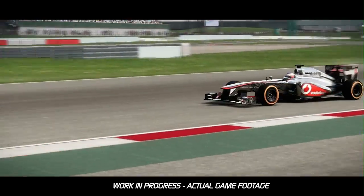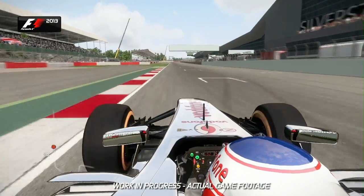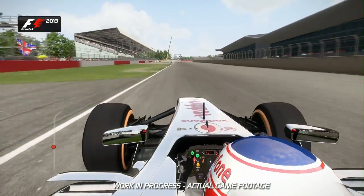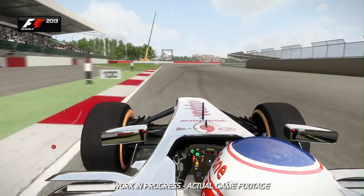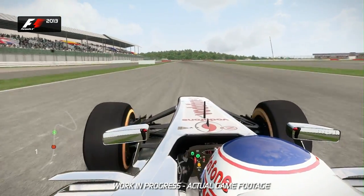Here we are at sunny Silverstone. Use all the track that you can and the exit kerb as well onto the start finish straight and the run-up towards turn one. Don't lift off come qualifying — you know you've got the car there for you with all that downforce.